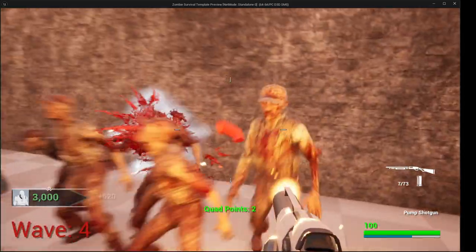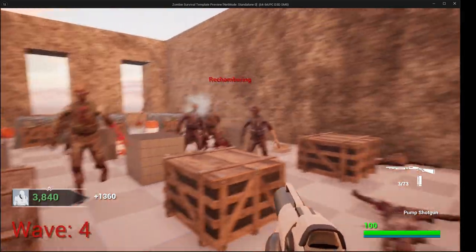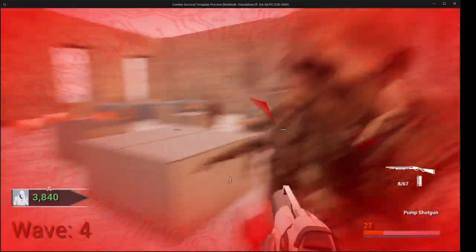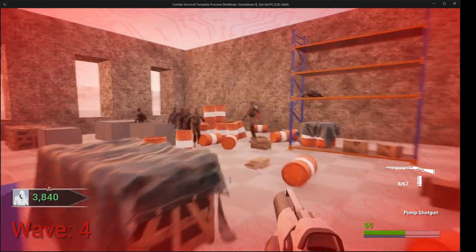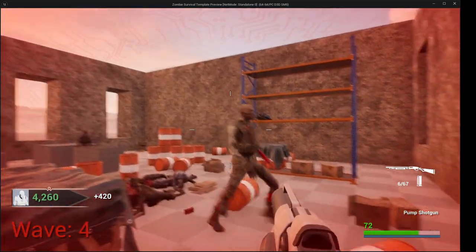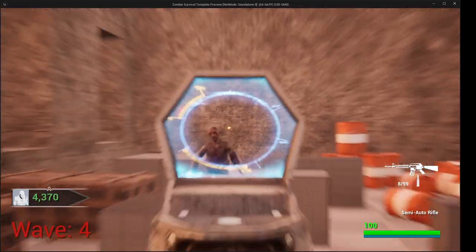We got some zombies spawning all over the place — they're spawning, camping at this point. We're not afraid of nothing. Now this dude is a big, strong guy. If I were to get hit — see how I damn near died right there. So let's keep moving. Plus he's not really going to fare well against my shotgun. Let's get this fellow straggler.